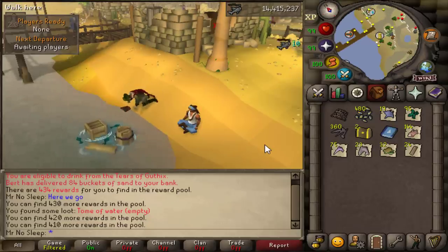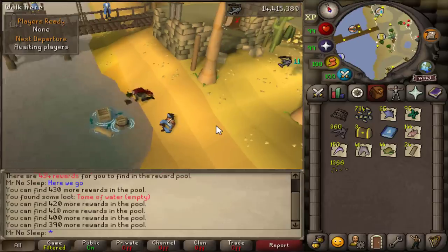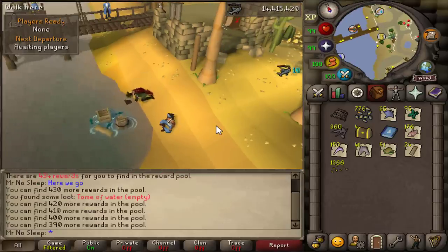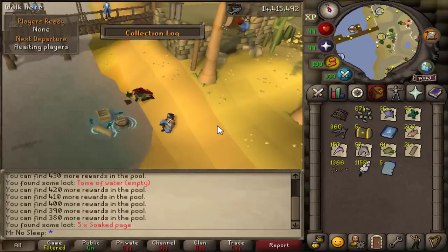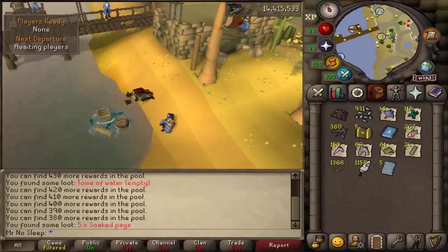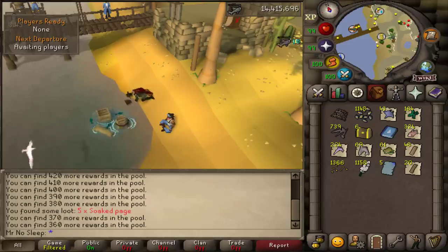You guys might also notice that golden casket there — it looks pretty cool. That is a 1 in 20. These caskets essentially hold rune pieces, a lot of jewelry, some gems, and a possibility of clue scrolls, so I will definitely open up all of those caskets at the end. Overall, I gotta say I really did enjoy this. It did take me a while to get used to the rhythm of it, and I feel like that's with everyone — it's certainly a unique minigame.